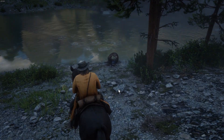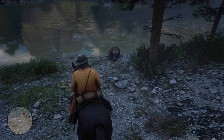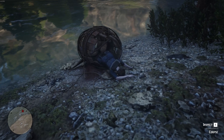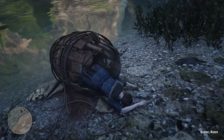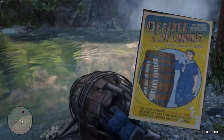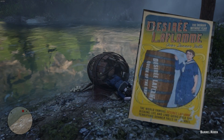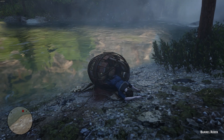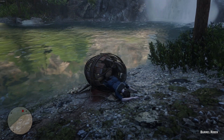The Barrel Rider is a small location in the Grizzlies East region of Amberino at the base of the Donner Falls waterfall. There lay the destroyed wooden barrel and broken corpse of Desiree La Flame, who died when trying to ride a barrel over the waterfall. But, unfortunately, as we all know, physics do indeed exist, and she didn't exactly make it. The stunt is originally publicized on a poster at the Emerald Station, which reads: 'Desiree La Flame, the woman without fear, over Donner Falls — the world-famous Desiree La Flame, risking life and limb, going over the terrifying Donner Falls in a barrel.' This location is probably a reference to the real-life event in which Annie Edson Taylor rode a barrel over Niagara Falls and survived completely fine except for a small gash on her head.